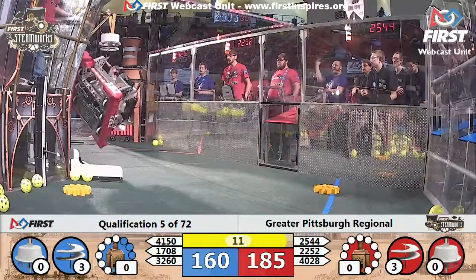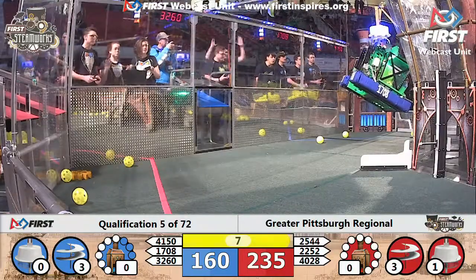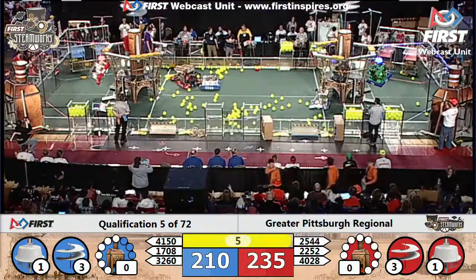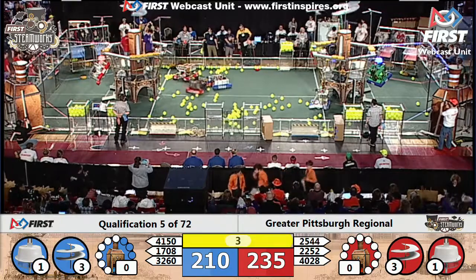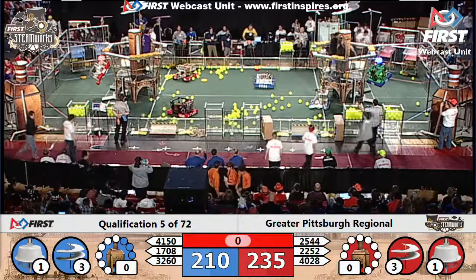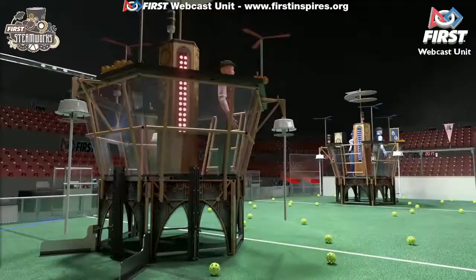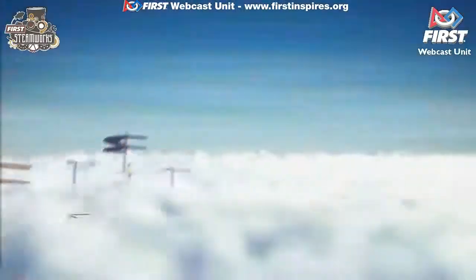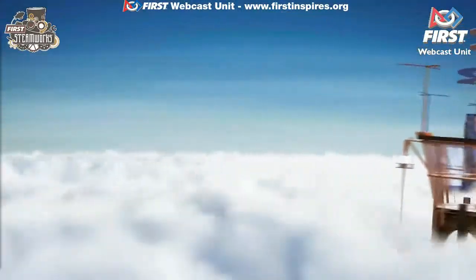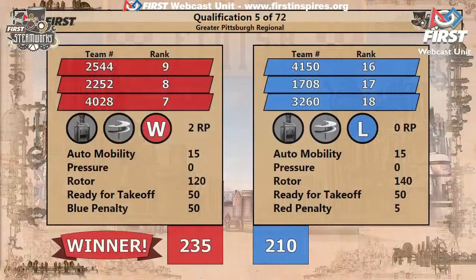Here comes 2252 trying to lift up to the touchpad — contact! They've got to hold it up there. For anyone in the blue alliance, we have one contact ready for takeoff. It was a close one and they're ready for takeoff — they're gonna get it by a nose. It's the red alliance! Red alliance 235, blue alliance 210.